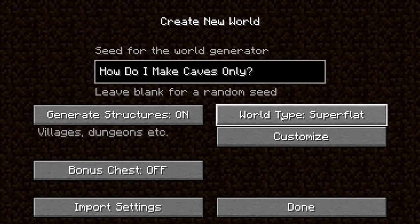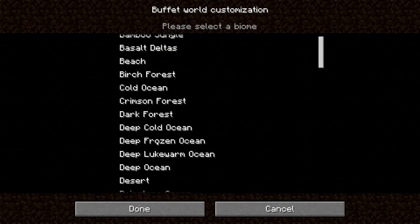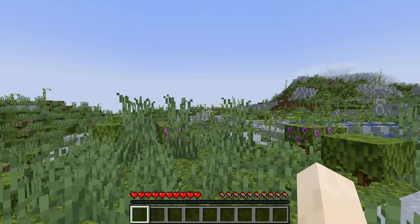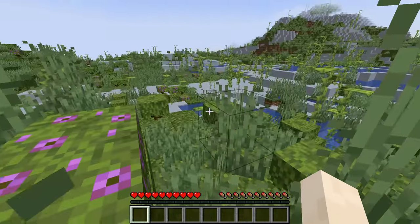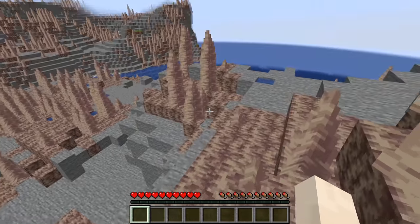That brings us to our first question of how do we make a caves-only world. I prefer not to use mods because I like people who watch these videos to be able to recreate them with a basic version of Minecraft. First thing I tried was simply setting the world to a lush caves biome — yeah it's pretty, but this isn't really a cave. I can see the sun. Did the same thing with dripstone, and it looks cool, but definitely not a cave.